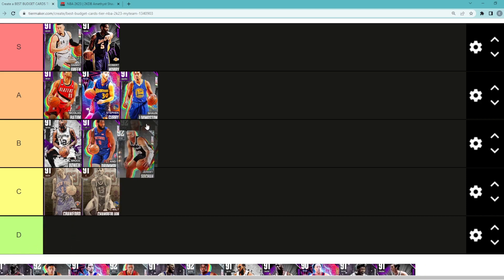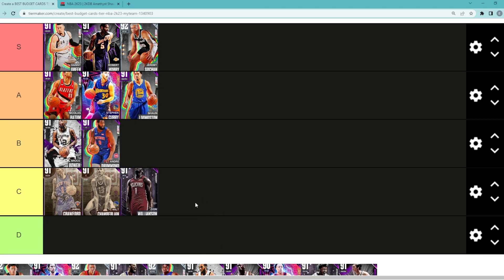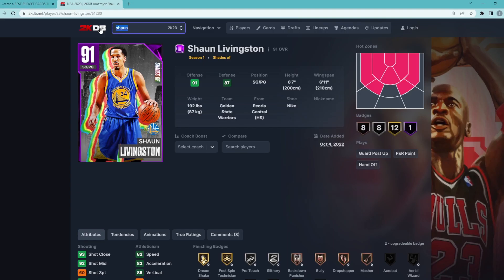Diamond Jeremy Sochan is probably gonna be S tier — I think he's a better small forward than a guy like Batum. He's about 20 to 25,000 MT, so definitely one of the more expensive cards on this list. But budget cards this year are more expensive than in past years because everybody has so much MT. Jeremy Sochan is definitely in that S tier category.